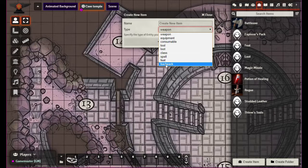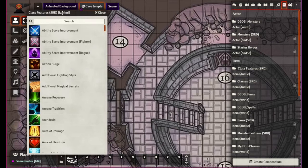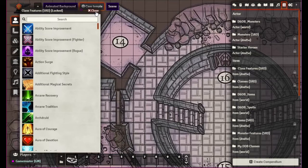As we learned going through all the different options, when we got to items there are lots of items you can create - weapons, equipment, consumables, tools, loot, classes, spells, feats, and backpack. This is where I really think there should be one option for backgrounds and one option for races. I also feel that the class could have a lot more done to it right now - they're kind of lacking, but of course this is nothing bad against Foundry itself.